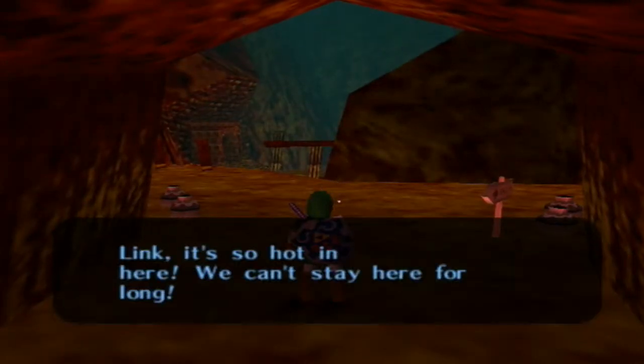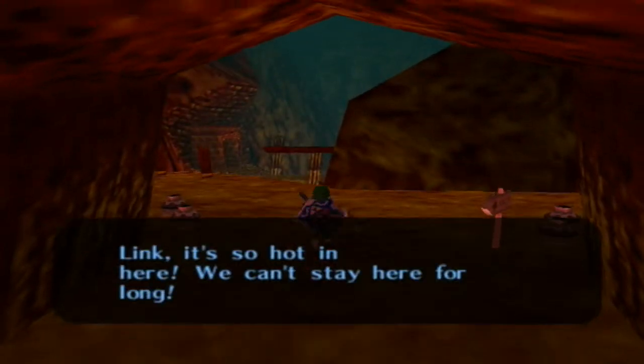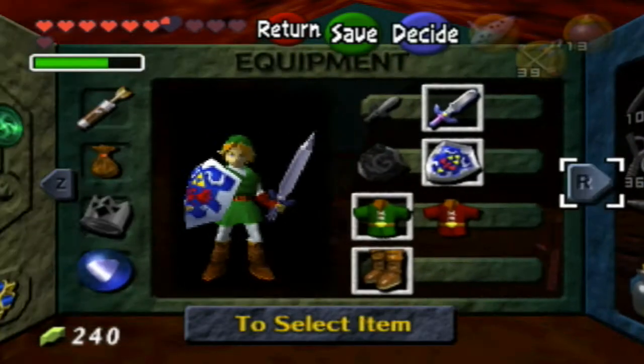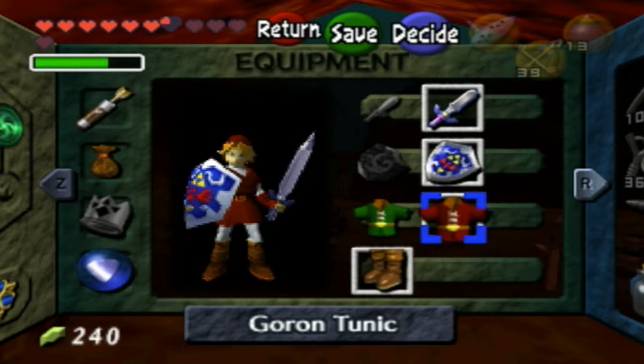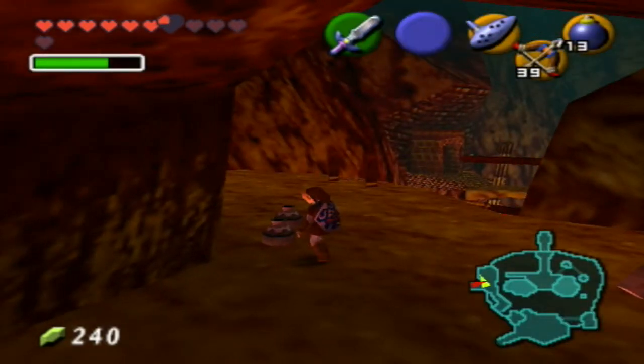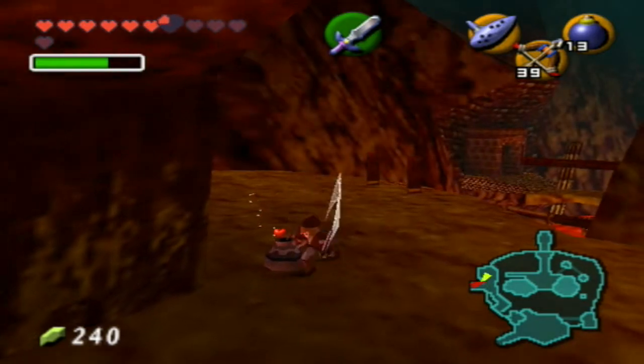Death Mountain Crater. Link is hot in here, we can't stay here for long! I kinda forgot that I need to put on my red tunic. That would've helped. Oh well, here we are in Death Mountain now.